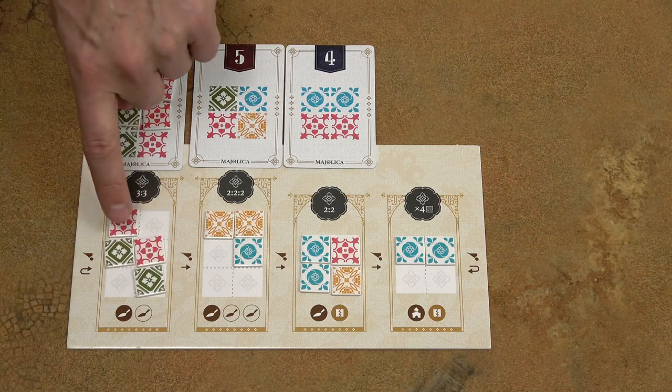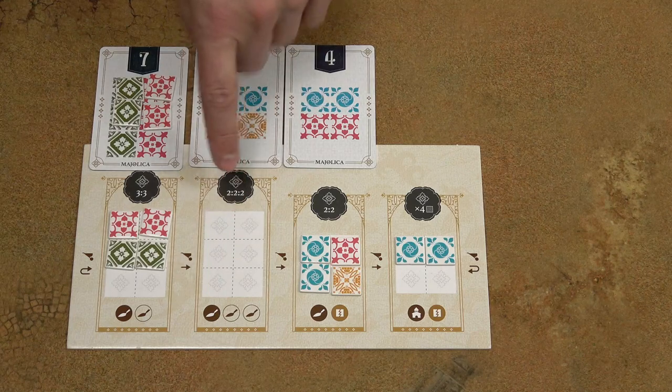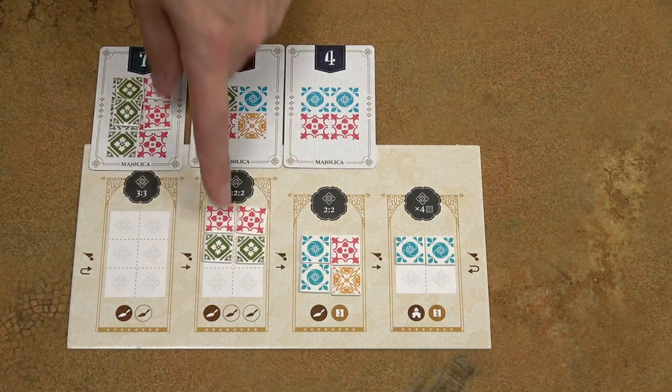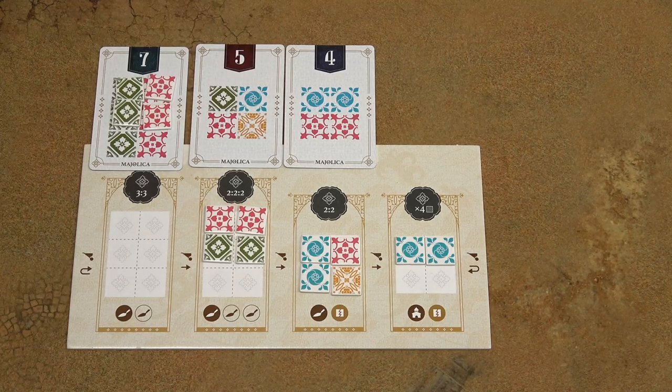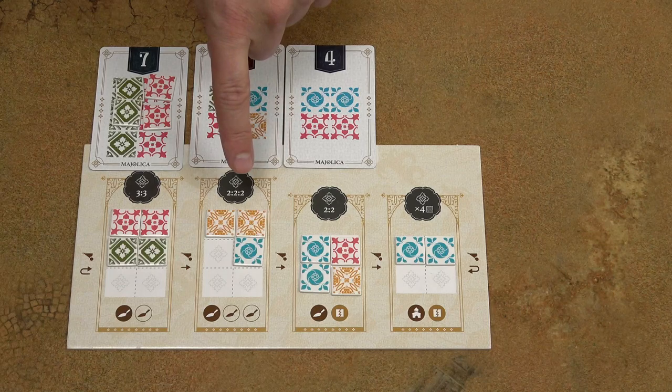Now all the remaining tiles have to be moved into another workshop. If this workshop was empty and I move my four remaining tiles there, my turn is over. However, if this workshop already contains some tiles, I can take these four tiles and replace some of the existing tiles with the new ones.